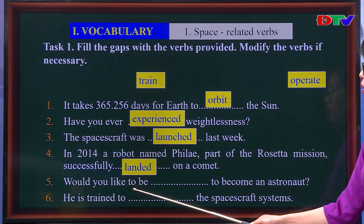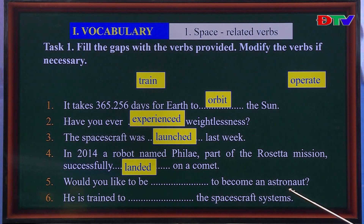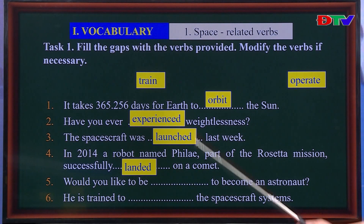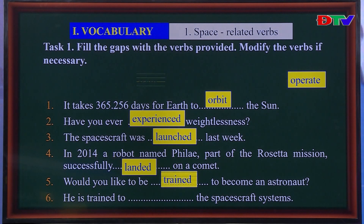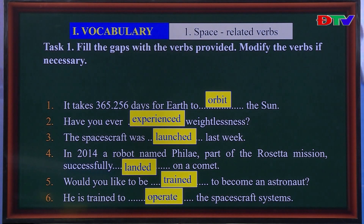Number 5: Would you like to be trained to become an astronaut? With 'to be' before it, we use the passive: trained. Number 6: Of course, the last answer is 'operate' — kept in base form after 'to.' He is trained to operate the spacecraft systems — anh ta được đào tạo để vận hành hệ thống tàu vũ trụ.